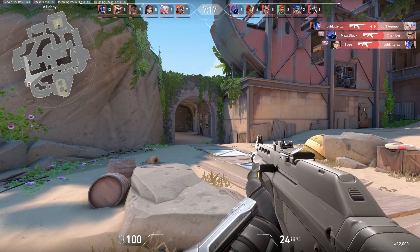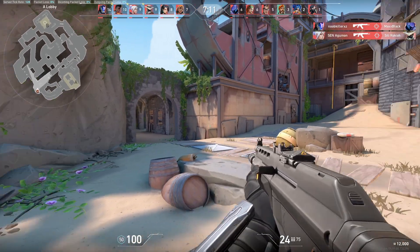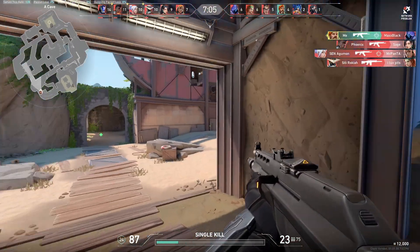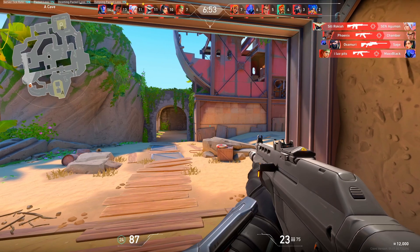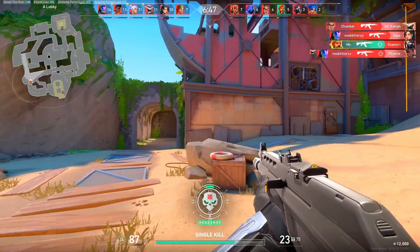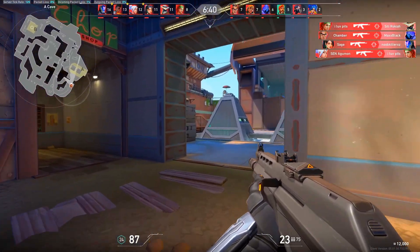I want to do a before and after — just look at this. Before, with normal settings and normal color in Valorant, you don't really notice anything. But now turn on Make Adjustments and go back to the game and you can see — all of a sudden the game is looking so much better. Just look at this, it's wonderful.